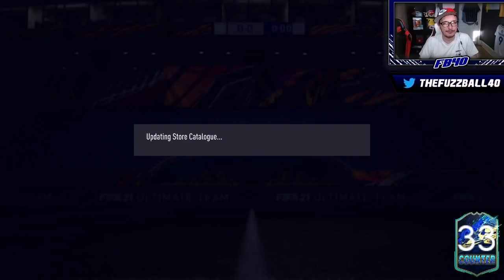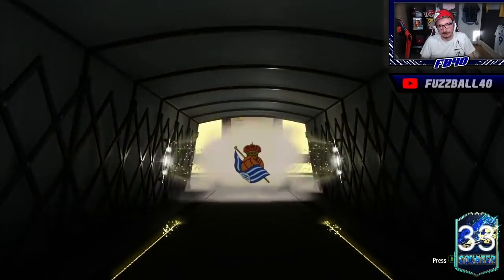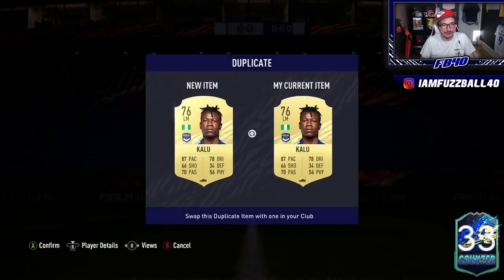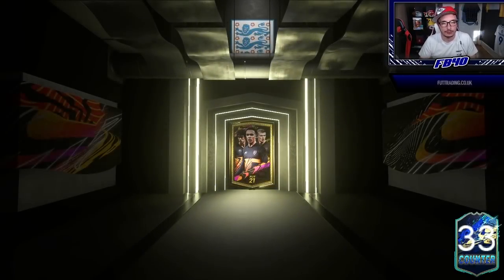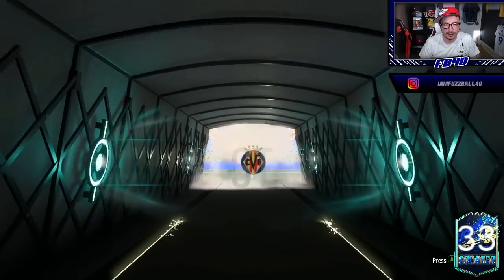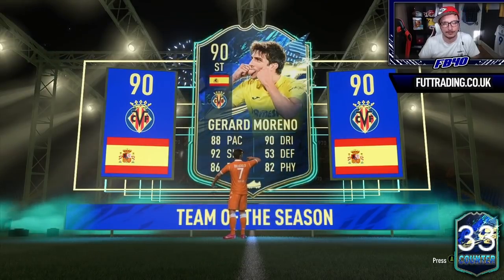We've got a 25K pack from doing some sort of objective earlier — I think it was the friendlies. We do get a walkout in it, which is nice — it's David Silva. I just put David Silva into an SBC, so we'll take that. Now for the guaranteed La Liga TOTS — if it's one we haven't got, perfect. If it's one we have got, we'll put it straight into the 85 plus pick. And we get one — it's going to be Moreno. Duplicate Moreno from the SBC I just put Moreno into. So duplicate Moreno is inevitable. I'm going to go put him into the 85 plus player pick now.